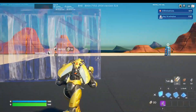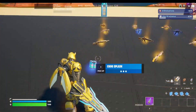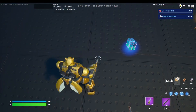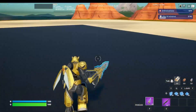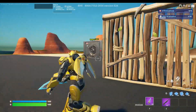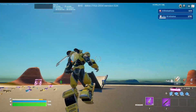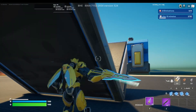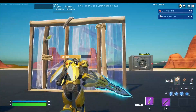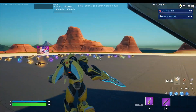The pickaxe attaches right to his arm like a one-armed sword and makes a cool sound when you swing it. The pullout animation is really nice — it kind of deploys like a blade. There's a nice trail on it when swinging, and when hitting a wall you get a little electric shock splash effect, which is pretty cool. So this pickaxe is actually pretty good.